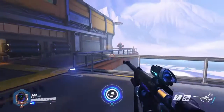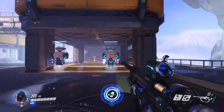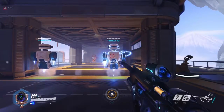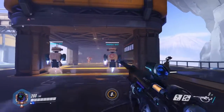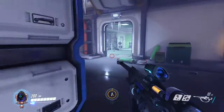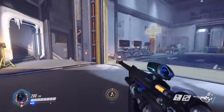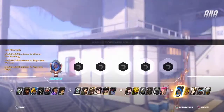For her ultimate, nano boost: press triangle and the target does more damage, and not just more damage — with her ultimate active it also reduces the damage they take. If you're going to use it, definitely apply it to a Reinhardt or a DPS-type character. Never really use it on a support-type character.